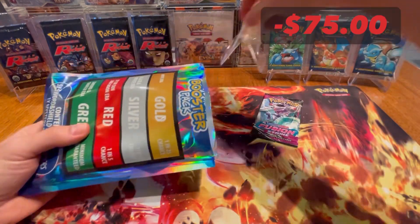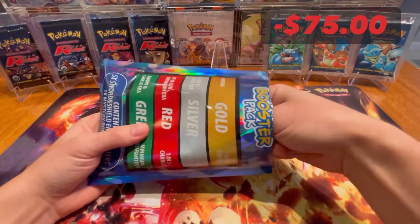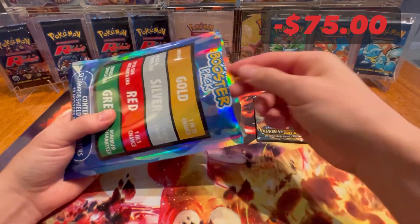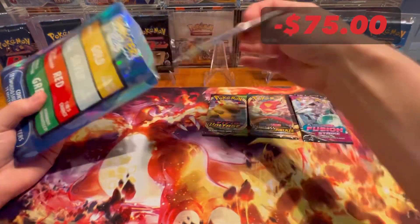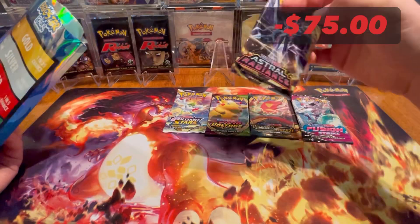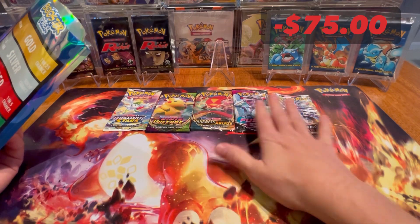We have Fusion Strike — go ahead and check what we may have pulled in Fusion Strike in one of the previous videos. I finally pulled the Gengar alt art — spoiler alert. Vivid Voltage, Fusion Strike, Darkness Ablaze, Brilliant Stars, and our fifth Sword and Shield pack is Astral Radiance. Not bad, a good variety there.